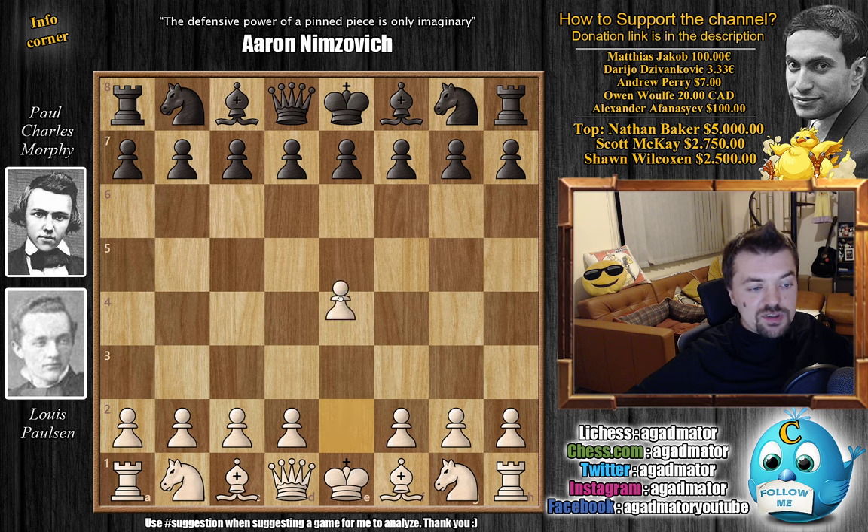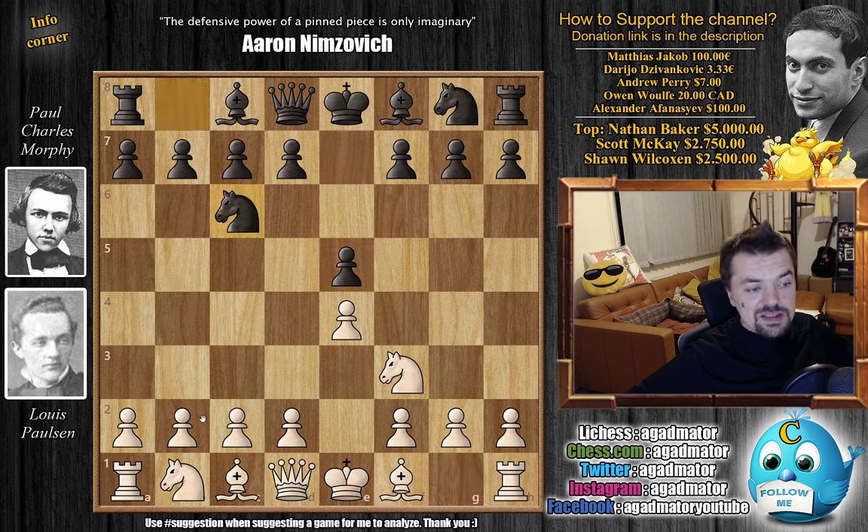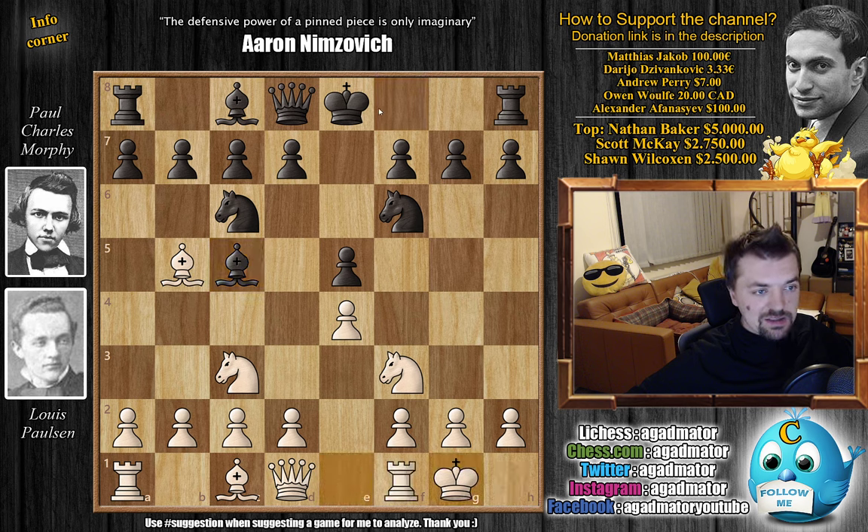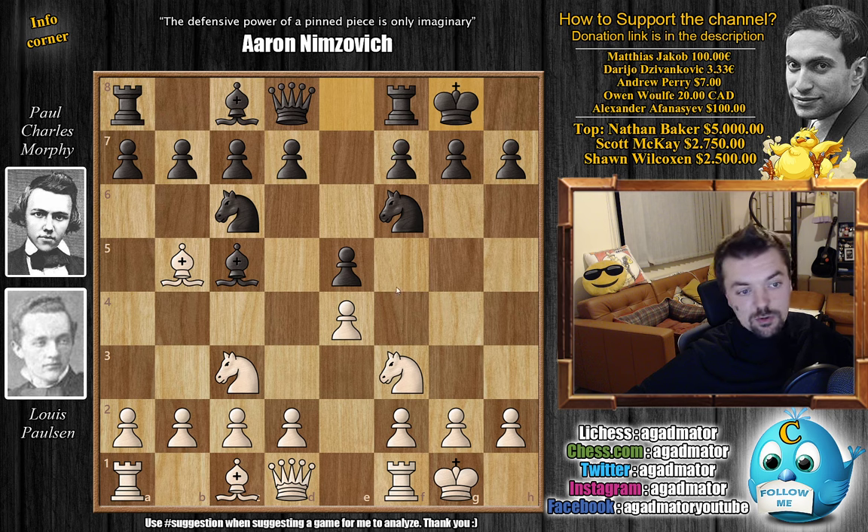Paulsen opens with e4, as he usually does. We have e5 by Morphy, knight f3, knight c6, and now they go into the Four Knights: knight c3, knight f6. The Four Knights game. Bishop to b5, and now bishop to c5 — both players rapidly developing pieces. We have castles by Paulsen, castles by Morphy, and now Paulsen goes for knight captures on e5.